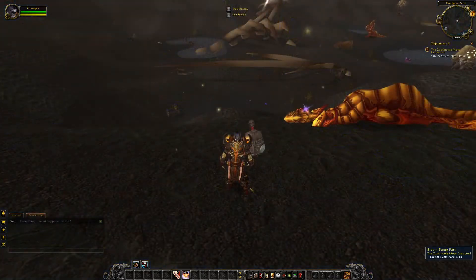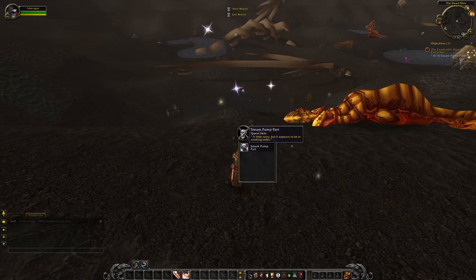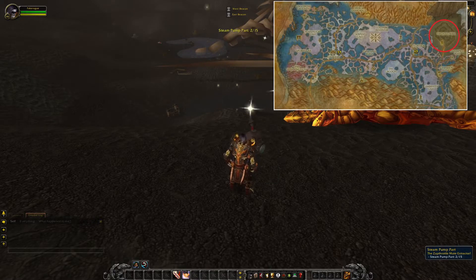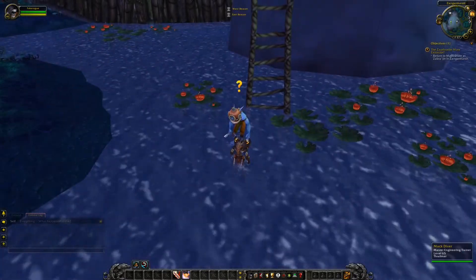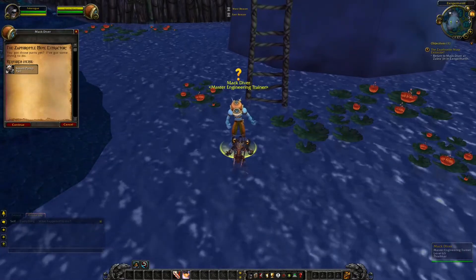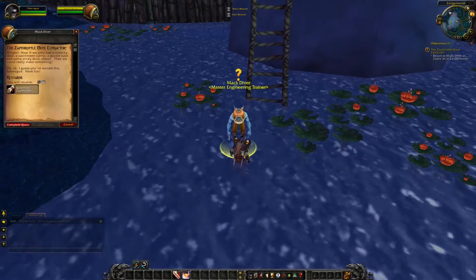Once you pick up this quest, both factions will have to do the same thing: go to this area and loot some objects. Once you have looted all of them you will have to head back to where you picked up the quest, and then you will also be able to learn the schematic for the Mote Extractor.